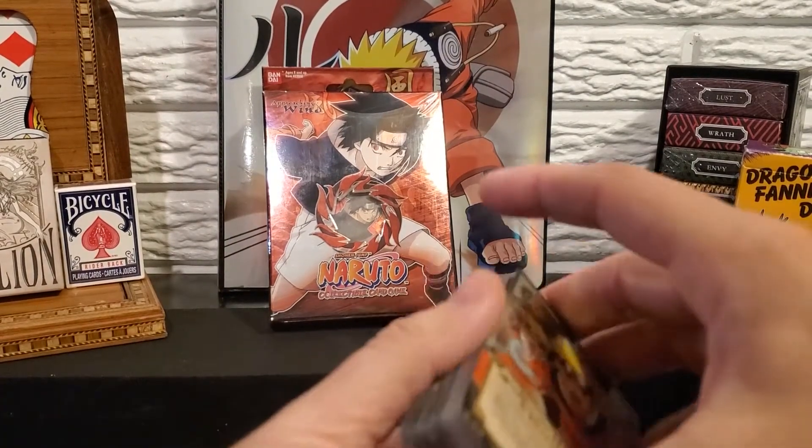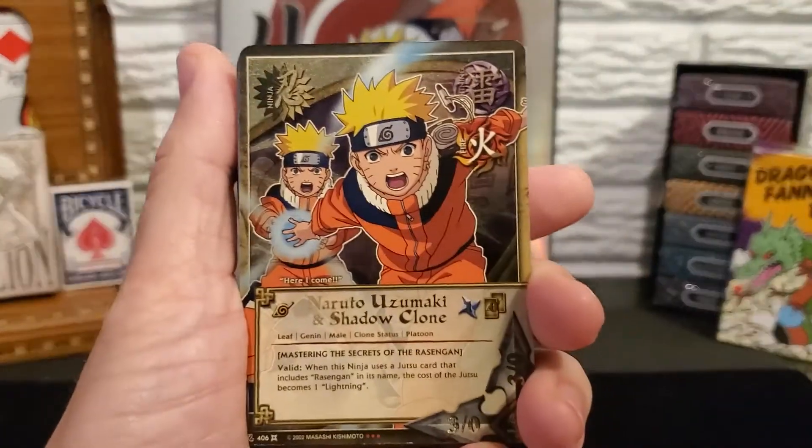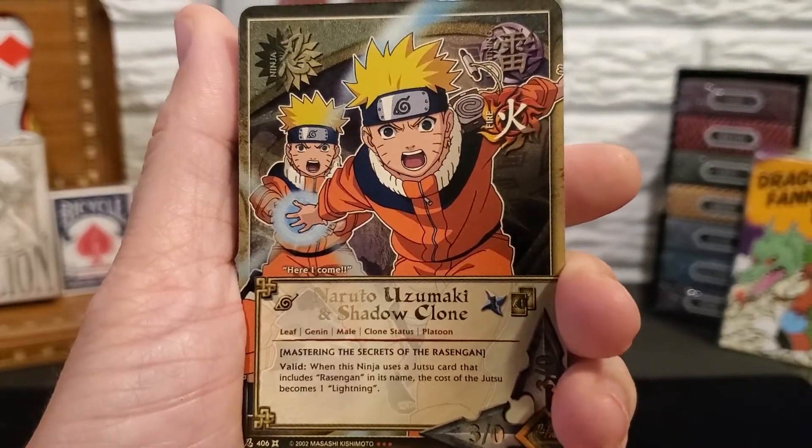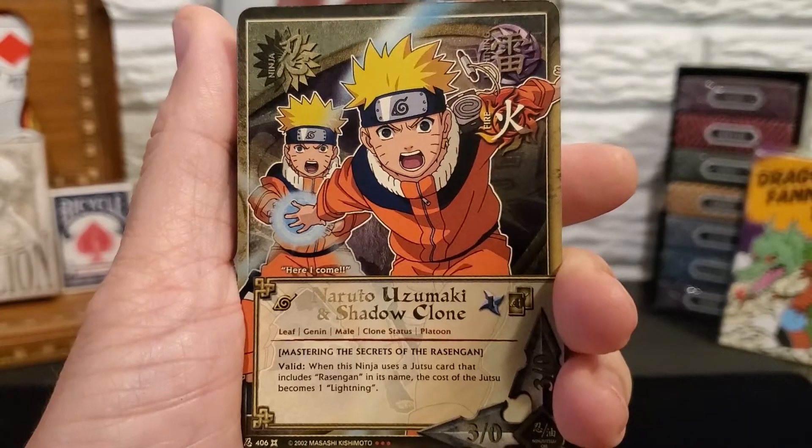Alright, there you have it. Those are the 50 cards that you will find in the Naruto themed deck for Set 11 Approaching Wind.